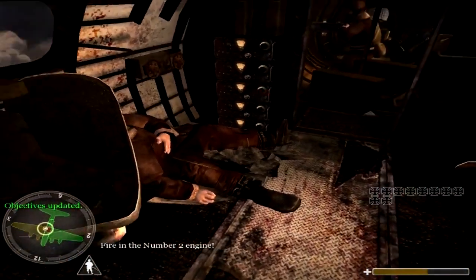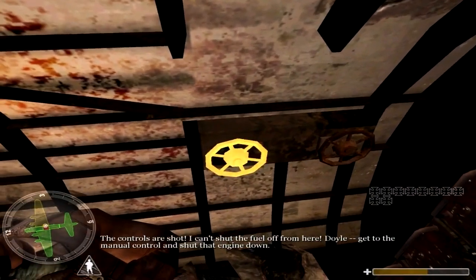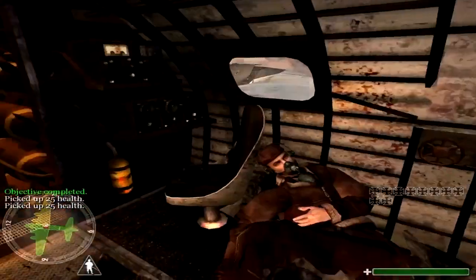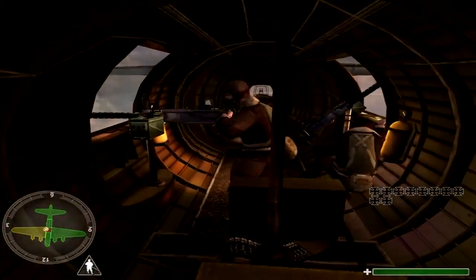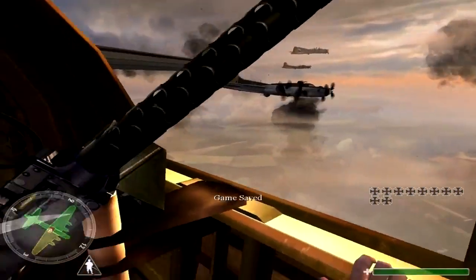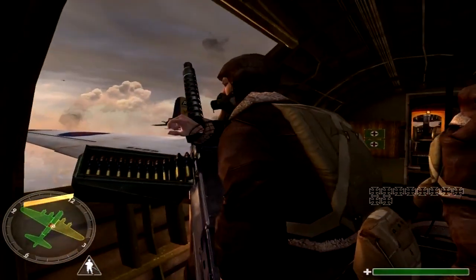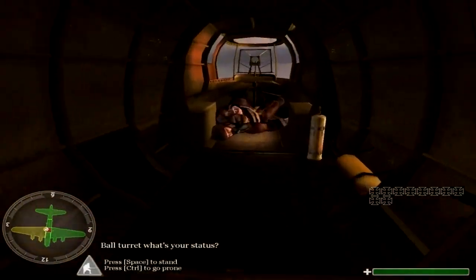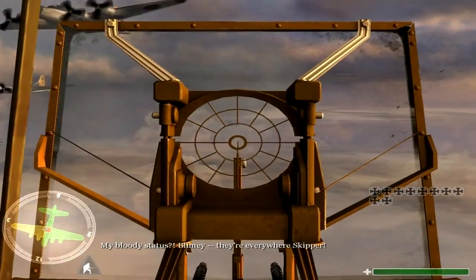Fire at number two engine! Controls are shot. I'll shut the fuel off from here. Destroy it! Get to the manual control and shut that engine down! Gunners, our Spitfires are gone — shoot any fighters you see! All turrets, what's your status? They're everywhere, Skipper!